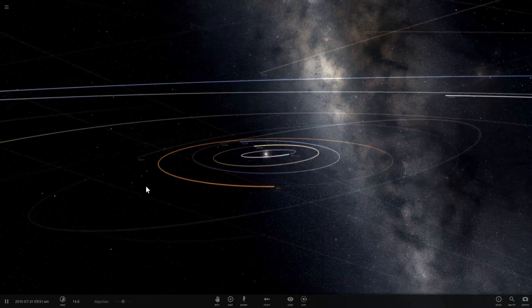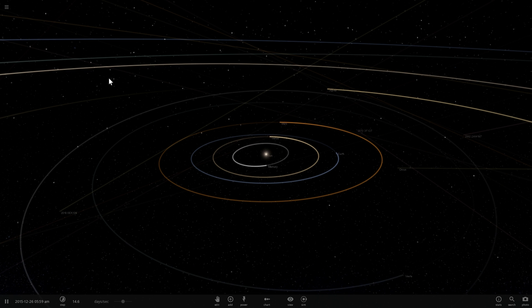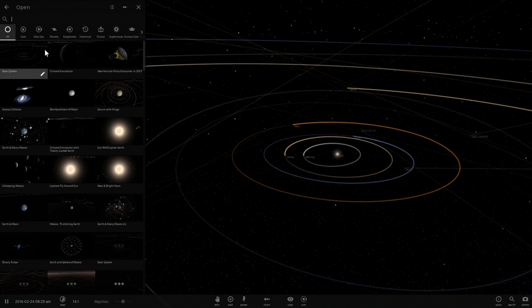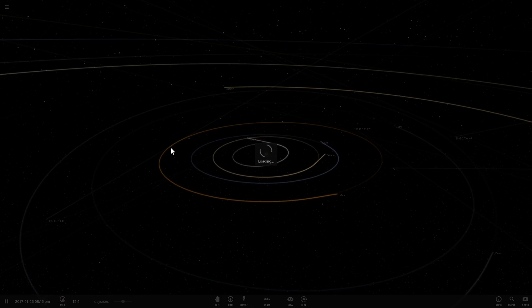Welcome back to Universe Sandbox 2. We're going to take a look at this star in this game and also possibly create an interesting solar system around it. Let's go into the first simulation I wanted to look at. Right under 'Other Tests' you'll notice one called 'Scale Tour,' so let's go in here and check it out.